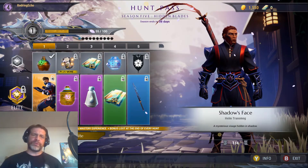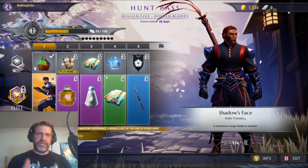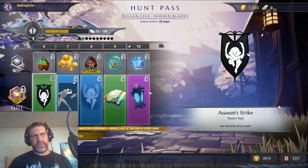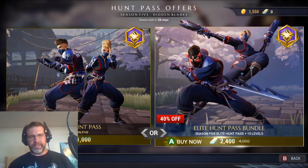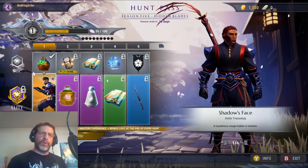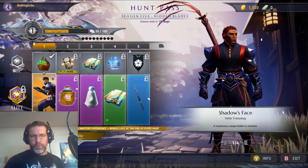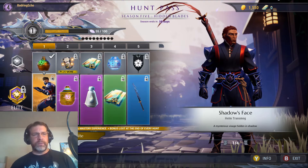Hunt Pass — this is something that's pretty cool, something I've seen in another game. On the upper portion, the basic tier there, that's the free track. As you complete your quests, challenges, and things like that, you're going to progress through the different rewards. That bottom part is the elite section. You have elite hunt pass and elite hunt pass bundle — it uses platinum, 2,400 for the bundle and 1,000 for the regular hunt pass. You unlock that and it gives you the basic rewards as well as the elite rewards. I think it's pretty cool because if you want to put a little extra in, you get a little bit extra out of it.